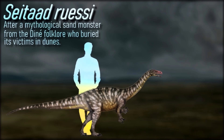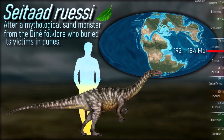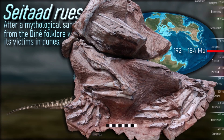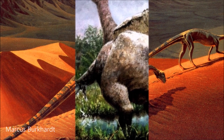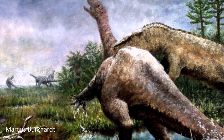This sauropodomorph from the Pliensbachian age of the early Jurassic, anywhere between 192 and 184 million years ago, is known from a partial skeleton, but the skull is still unknown. It was found in the Navajo Sandstone of the Glen Canyon Group near Comb Ridge, San Juan County, Utah. It is one of the few North American sauropodomorphs known, and it may have been buried in a landslide from a collapsing sand dune, leading to its name's meaning. It was an herbivore, about 4.5 meters long.